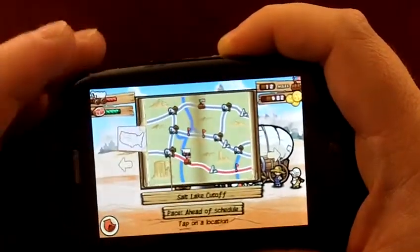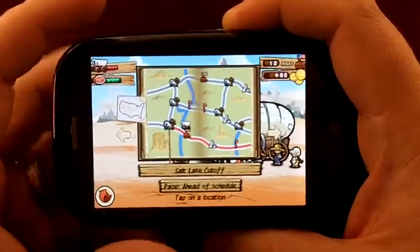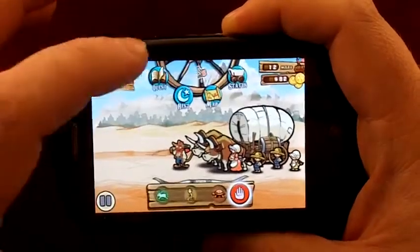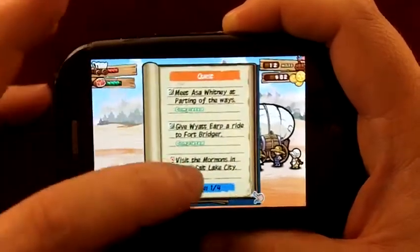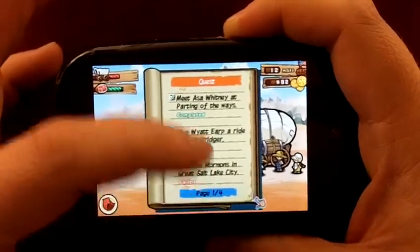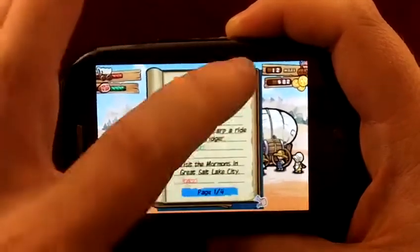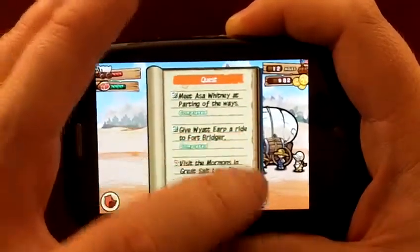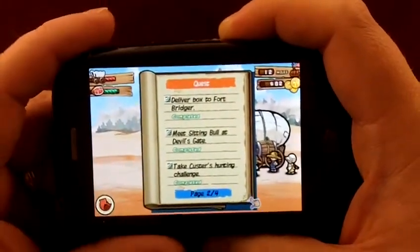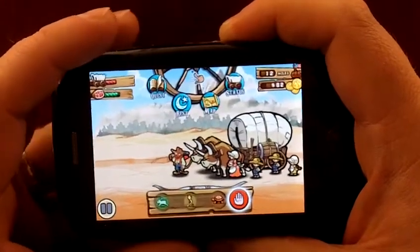There are lots of different things, and each one has its own challenges and different opportunities. We have a quest log — these are all the quests that I have. I failed the meeting the Mormons in Salt Lake City there. You can scroll up to view your different quests; I've got four pages worth. They're usually meeting someone, taking someone an item, stuff like that. Very simple, but interesting.